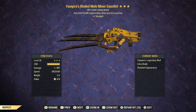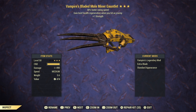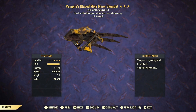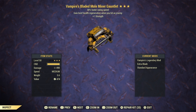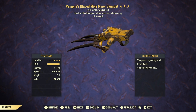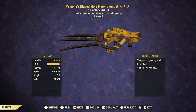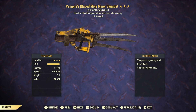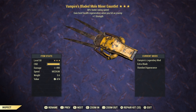The next weapon is a mole miner gauntlet, and what we have here is a vampire swing speed with plus 1 strength. The vampire legendary effect, one of the best ones in the game, is regenerating your health with every single hit. Combine that with swing speed and plus 1 strength on a mole miner gauntlet — which is a fast-swing weapon anyway — and it's gonna be a deadly combination. You are not going to die with this weapon.